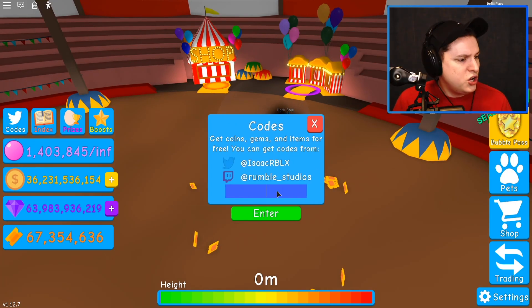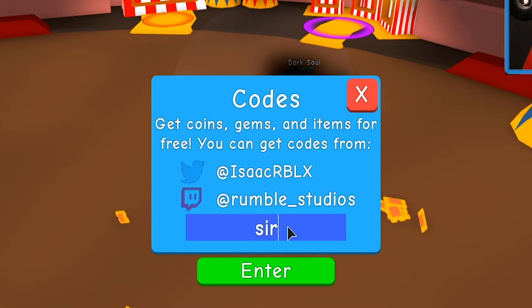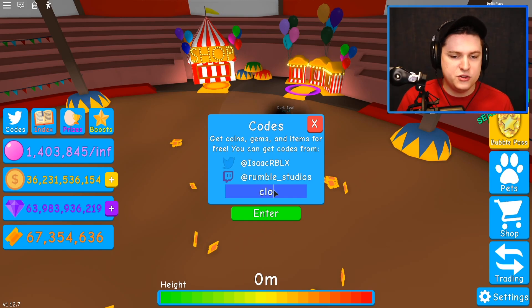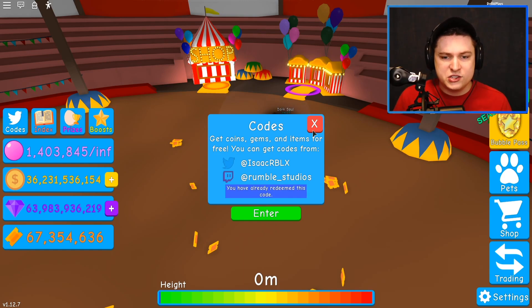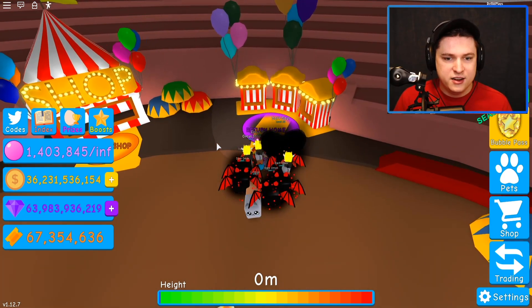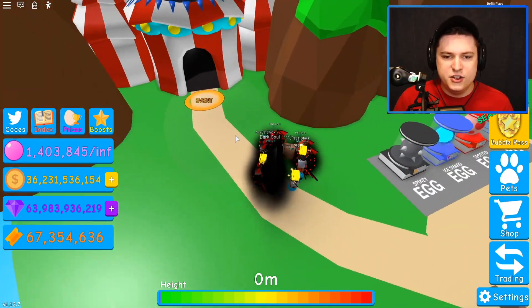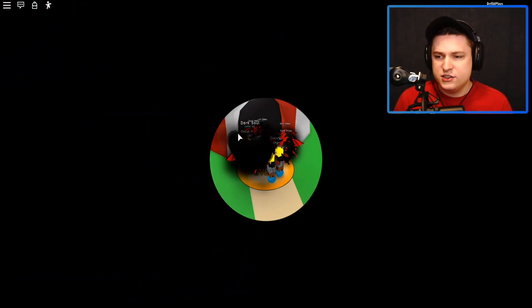Let's first do a code right now — that's going to be Cirque Fanner Noob. Cirque Fanner Noob gives you 2x luck for 2 hours. If you haven't used the last update code, which was Clown, we have another code coming in just a second. But right now we need to use all these enchants and go collect a lot of chests, because we need more tickets.